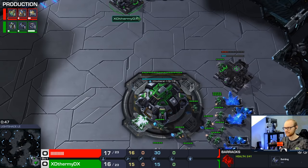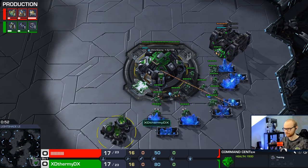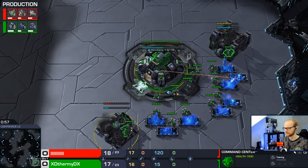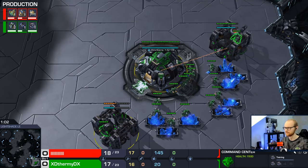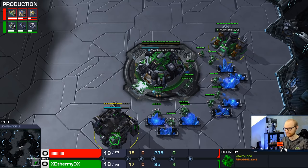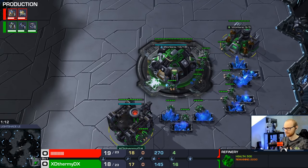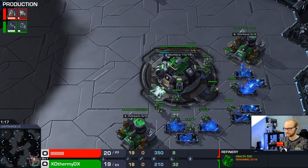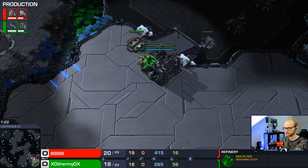It starts very standard: 16 barracks, 16 gas. The change comes when we take our second gas early, basically making this look like a one-base build. It's still a macro build - you might be down a few SCVs compared to normal, but I'll get into that later. You don't have to SCV scout with this. You're going to make a few units early before your expansion, and there's a mind game effect from the double gas, especially when they probe scout.